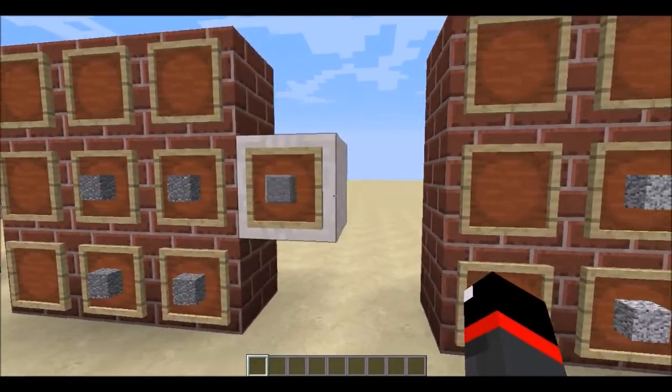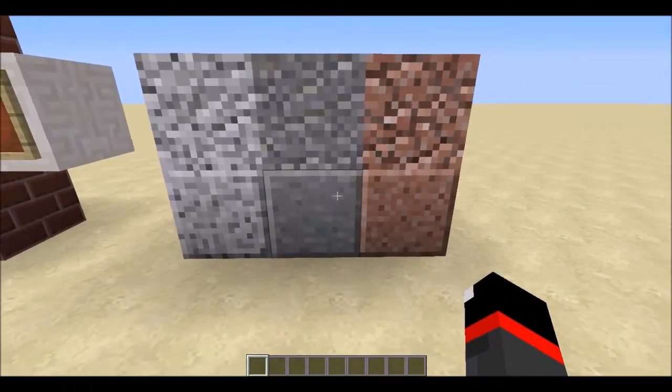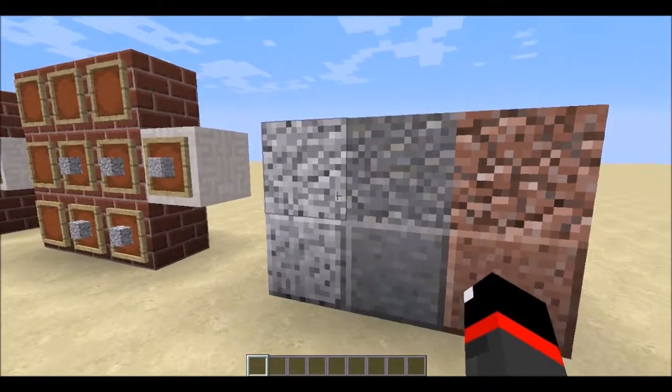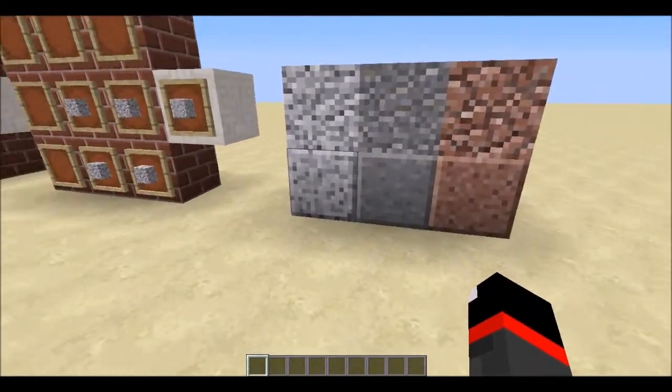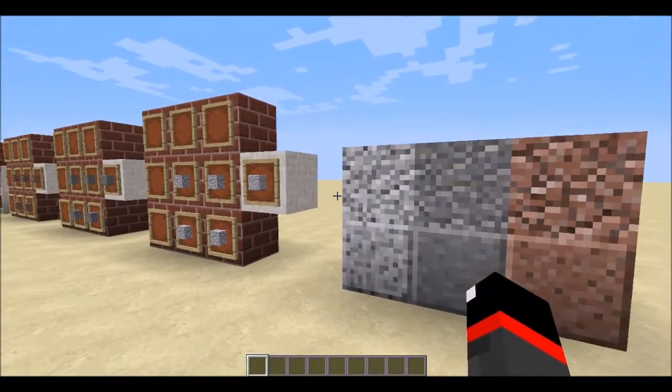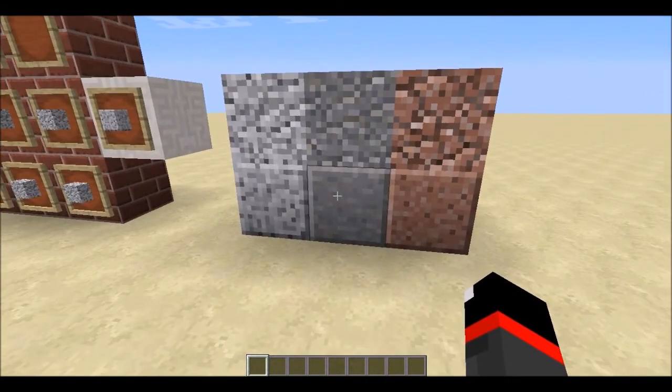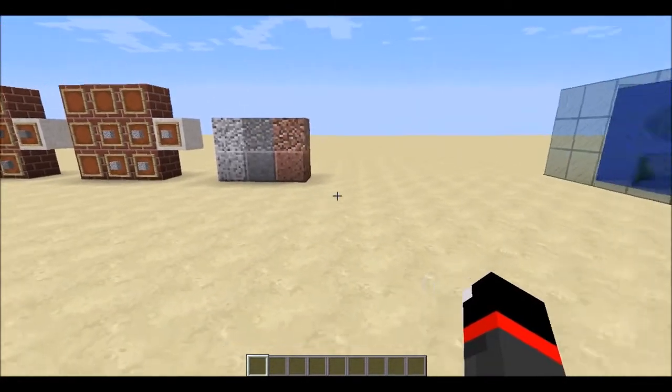I've set up a little demonstration so you can see how much nicer the polished versions look — the bottom is polished, the top is the naturally generated version. Worth noting: these blocks spawn before ores, or ores will spawn afterwards, so they will not mess with your ore generation. They will not lessen the ore you get.